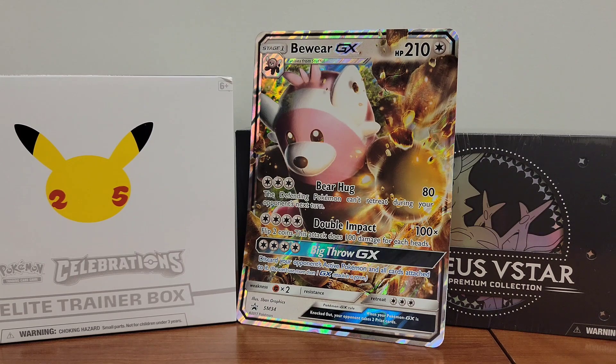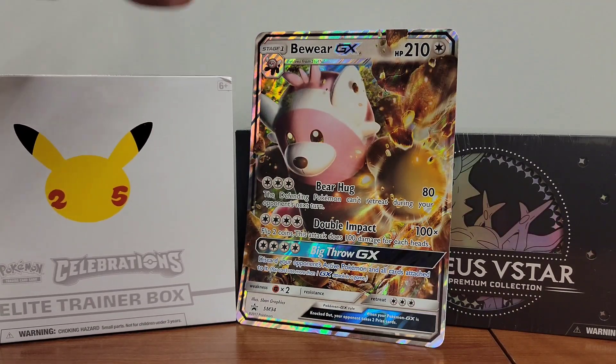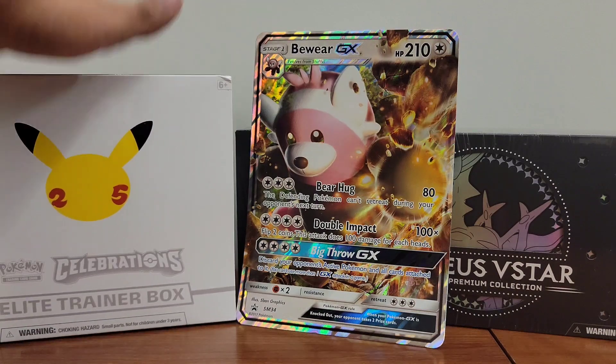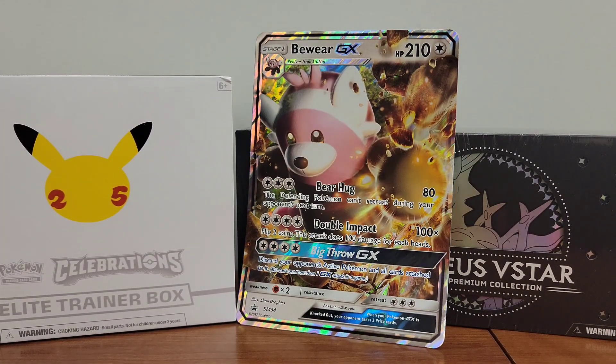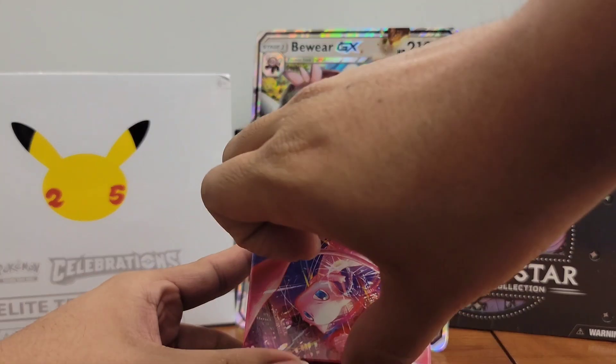Evolutions and Celebrations — that's another one. If you guys have a collection of Celebrations boxes, my million-dollar recommendation: keep it sealed. There's no way, unless Pokémon completely collapses in the market, that this box won't be worth money in the future. It's already selling for $75–$80 and higher when retail used to be $50, and it's going to go higher for sure because it's a reprint of the base set.